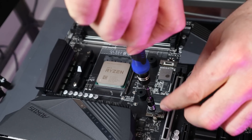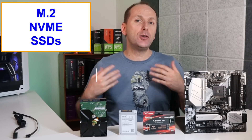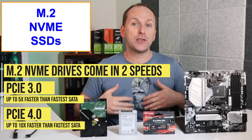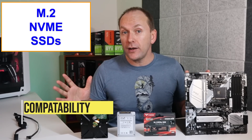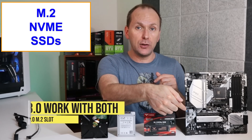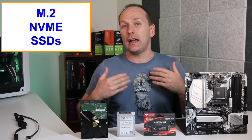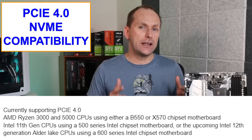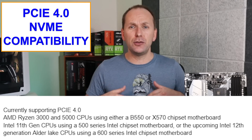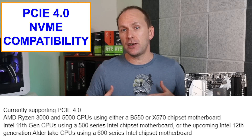Finally, we have M.2 NVMe SSD drives, which plug into an M.2 slot on the motherboard or a PCIe add-in card. M.2 NVMe drives currently come in two different speeds: PCIe 3.0, which can be up to five times as fast as the fastest SATA SSD, and PCIe 4.0 SSDs, which can be up to 10 times faster than the fastest SATA SSDs. A quick note on compatibility: PCIe 3.0 drives will work in either a PCIe 3.0 or 4.0 M.2 slot, while PCIe 4.0 drives will need a PCIe 4.0 compatible M.2 motherboard and CPU combo to get the full PCIe 4.0 speed. Currently, AMD Ryzen 3000 and 5000 CPUs using either a B550 or X570 chipset motherboard, Intel 11th gen CPUs using a 500 series Intel chipset motherboard, or the upcoming Intel 12th generation Alder Lake CPUs using a 600 series Intel chipset motherboard will support PCIe 4.0 NVMe drives at full speed.